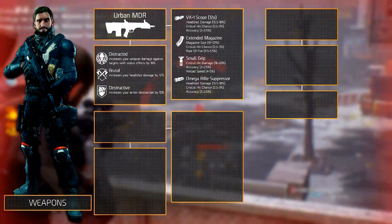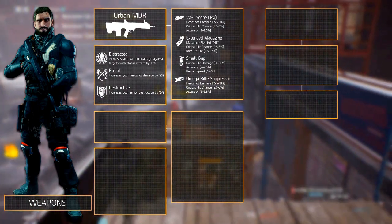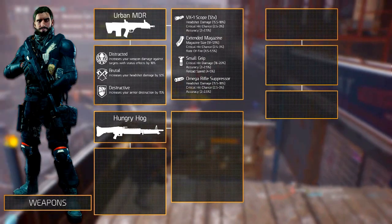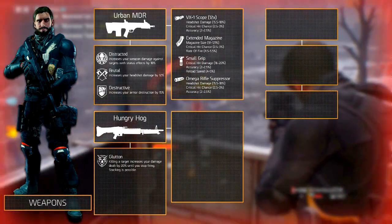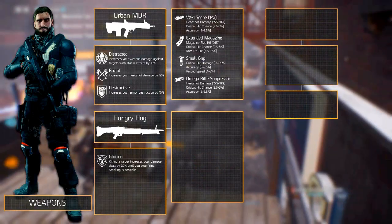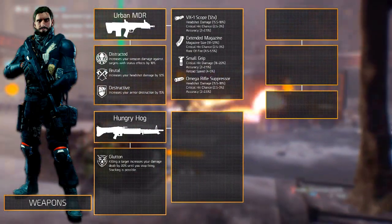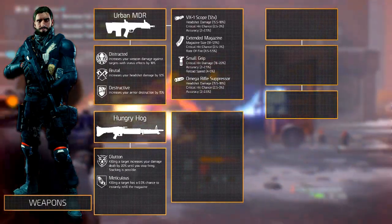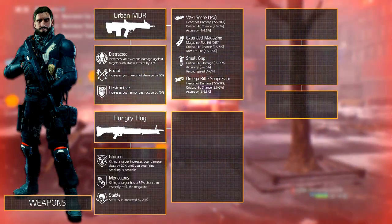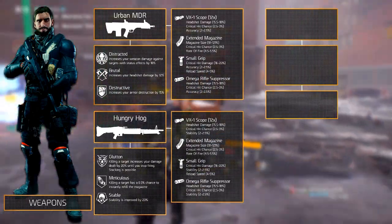The secondary weapon doesn't matter since you won't be using it that much. If you want an automatic weapon, equip one of the M4 variants, but for the sake of variety we'll equip the Hungry Hawk primarily because of its exotic weapon talent Glutton, which increases your damage by 20% when killing a target until you stop firing — very effective in PvE but rarely in PvP. Next to this talent we recommend Meticulous, to increase the chance to instantly refill the magazine when killing a target, and Stable to increase stability and keep it under control. The weapon mods are similar to those of the Urban MDR, though you might want to switch out accuracy for stability.